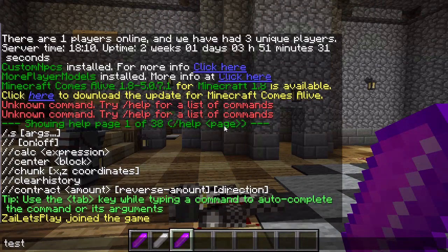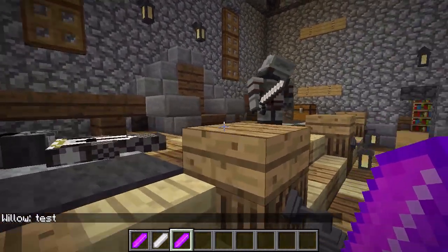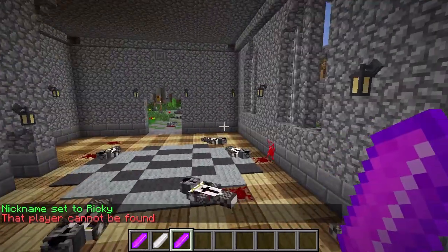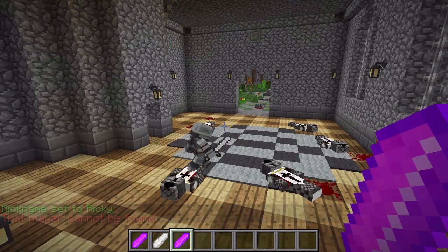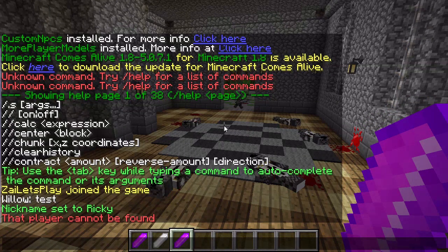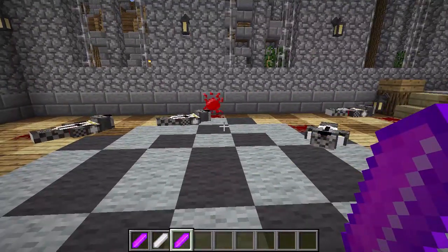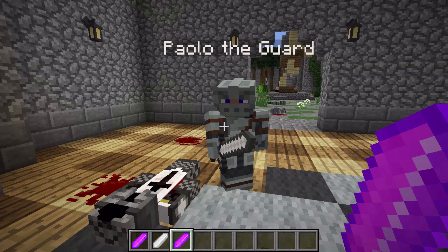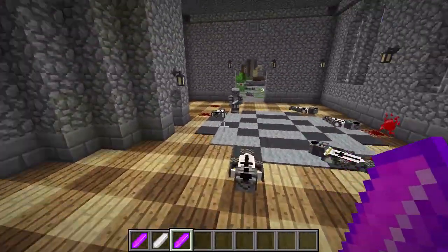Some of you may be thinking: how do you change your nickname? If I type in chat right now my name shows as Willow because I was being Zaya's daughter last time. To change the nickname, we do slash nickname and then the name — like 'ricky' — and there you go, nickname set to Ricky. The mod that allows this is called Forge Essentials, which lets you change your nickname, create warps, and more.